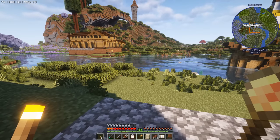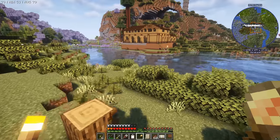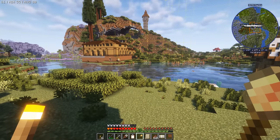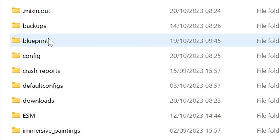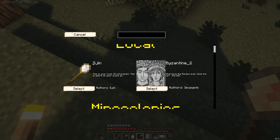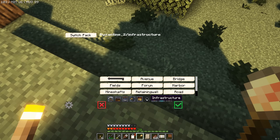Now before we put down the seawall and the bridge, I'm going to mention that the creator of the Byzantine pack, Spermante, made a comment in one of the videos saying we weren't using the latest version. To get Byzantine latest version you have to go to Planet Minecraft — I put a link in the description where you can pick that up. You put the blueprints into where your local blueprints are saved, and it appears in local next to my name — Byzantine 2. It's important to do this sooner rather than later because it adds a whole bunch of stuff.